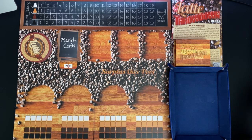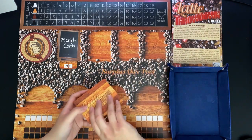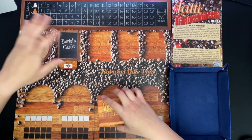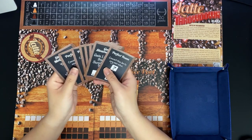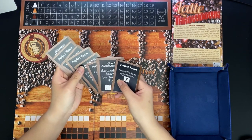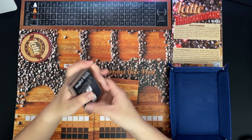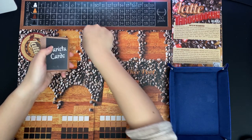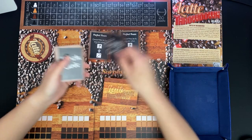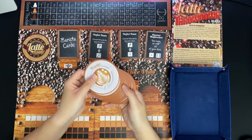Hi everyone, I have Latte Throwdown and I'm going to be playing solo. If you're a fan of dice games, you'll enjoy this one. I saved some of the setup since it's so easy - you'll need nine barista cards, specifically these cards for the solo game. Shuffle them and put three in the barista card sections.